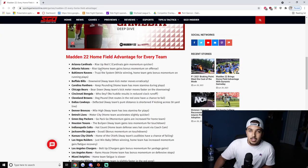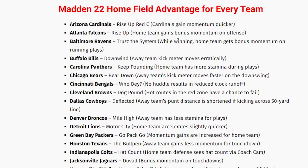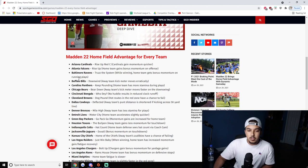Ravens — 'Trust the System' — while winning, the home team gets bonus momentum on running plays. That's glitchy. If you're going to use Ravens quarterback run cheese with Lamar, if you even get a 7-0 lead, I suggest you put on receive, and once you get three points, you'll be able to spam run plays. It might be really cheesy — and I'm giving y'all schemes right now and Madden 22 isn't even out yet.